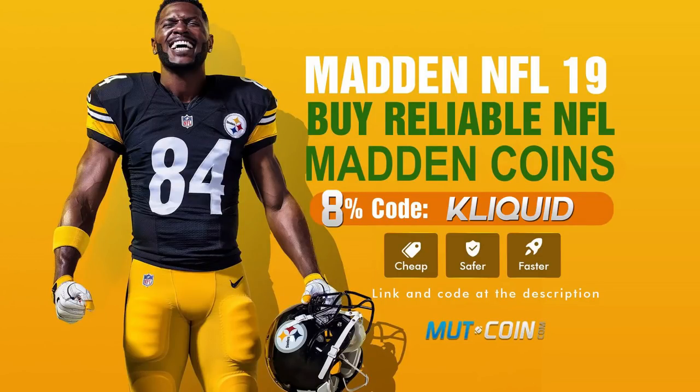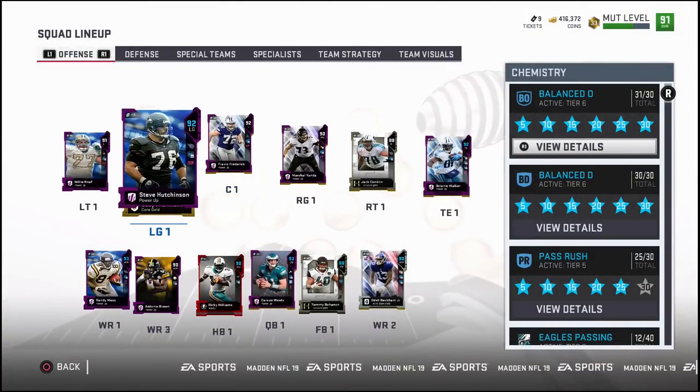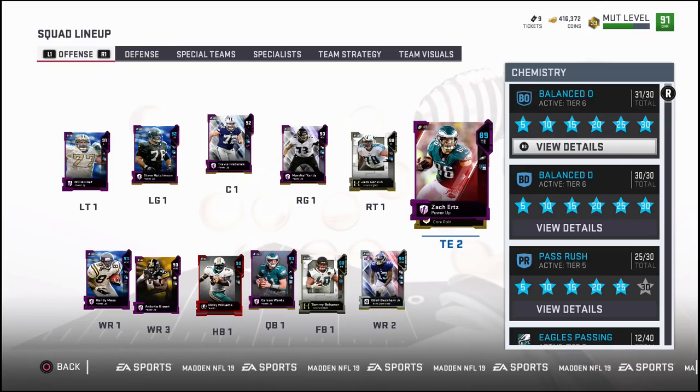If you're looking for Madden 19 Ultimate Team Coins, be sure to head over to MuttCoin.com. Use code CLICKWID at checkout for an 8% discount. Hey, what's up guys? CLICKWID here back again with another Madden 19 Ultimate Team Mutt Squad video for you.